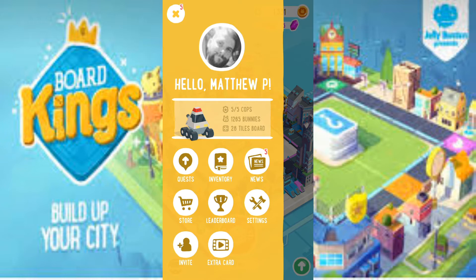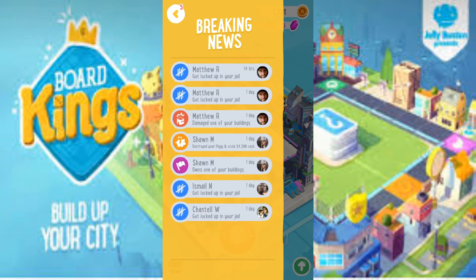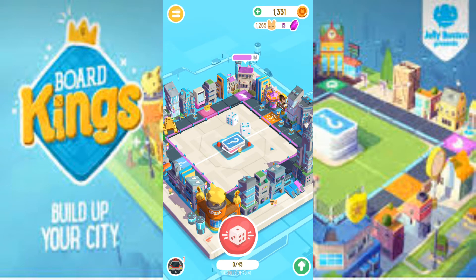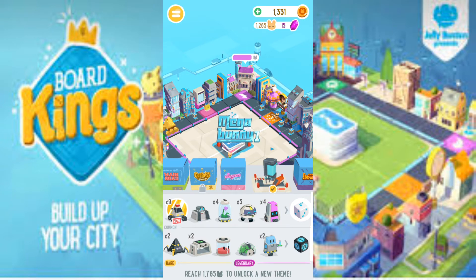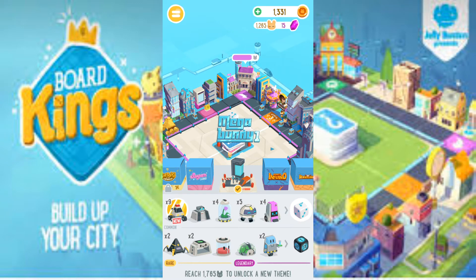Just to show you around a little bit before we go — if you press on News, that tells you what other people have done to your board, so always check that. Down in the left hand corner you have different types of cities, themes, and stuff like that. My theme at the moment is Mega Bunny 1, which I like the best, but there are others. Down here we have all these different icons that you can use. I'm currently using this one in the top left corner that says times nine — it says new. I'm also using the same dice as this one because I've got them all.